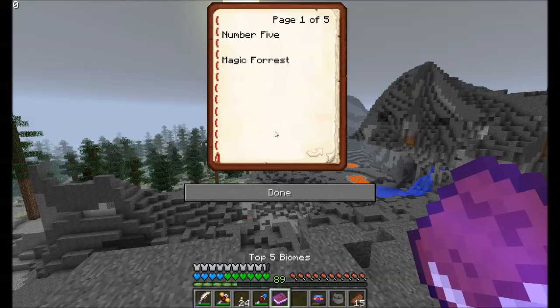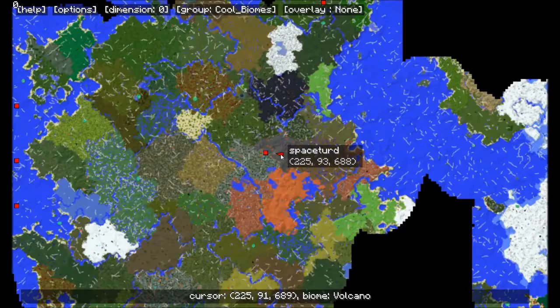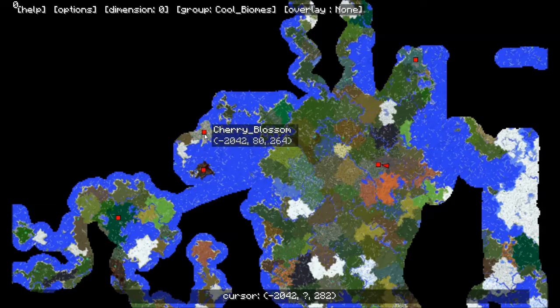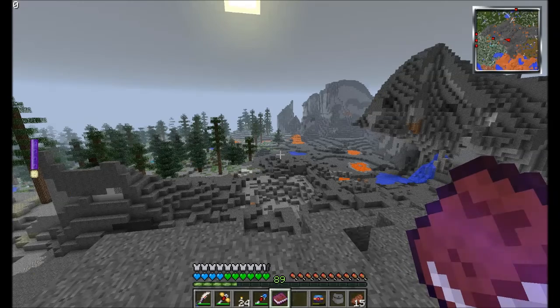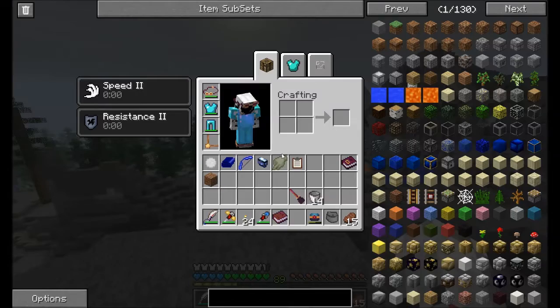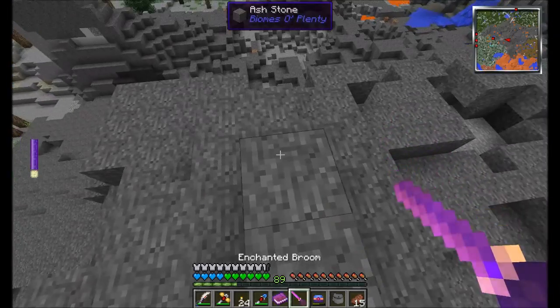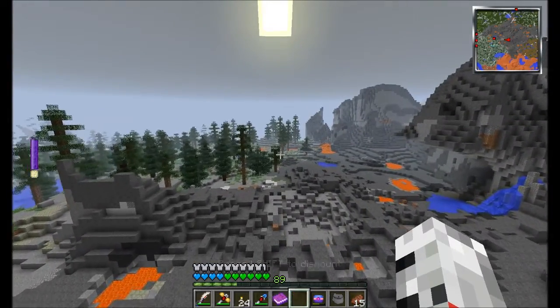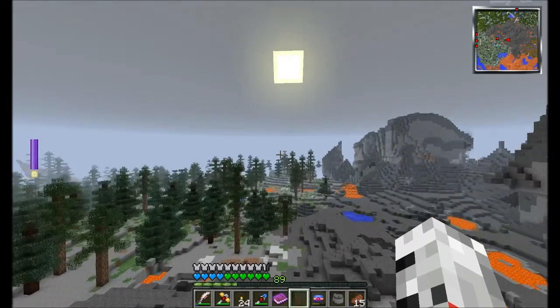Let's take a look at our top five biomes book once more. Number three on my top five favorite biomes is the cherry blossom biome, and that is a bit of a travel over here to the west. I'm going to head over there on my enchanted flying broom and I'll meet you guys at the cherry blossom lands.